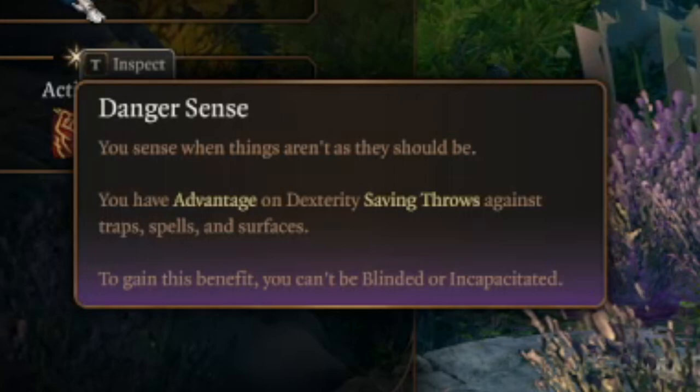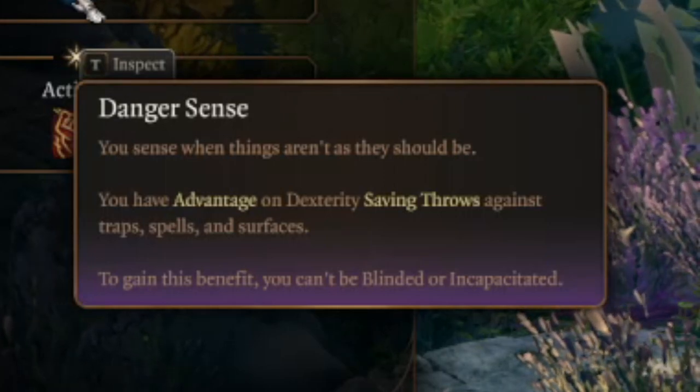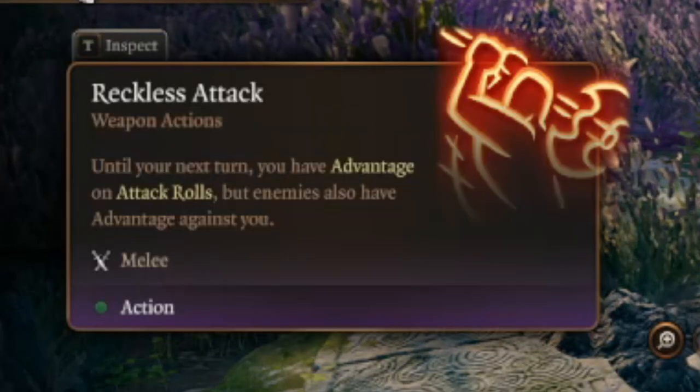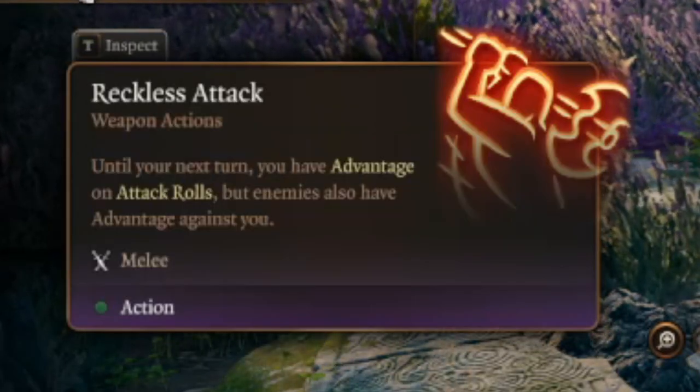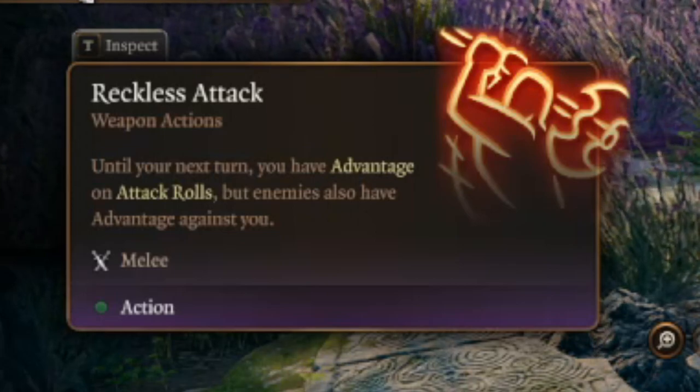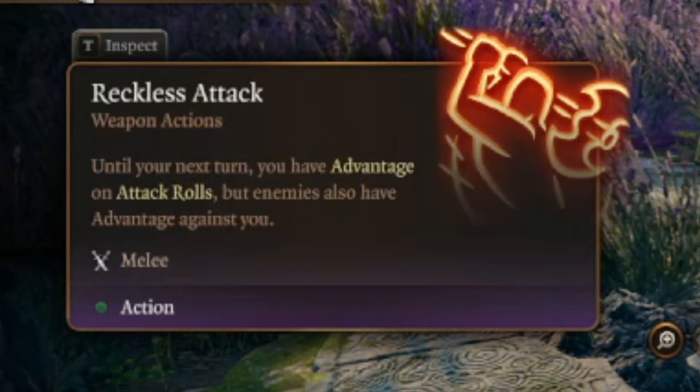At level 2, we're going to get Danger Sense, giving us advantage on Dexterity saving throws against practically anything we can see, as well as Reckless Attack, which gives us advantage on attack rolls until the next turn — but our foes will also have advantage on us. Fair warning.